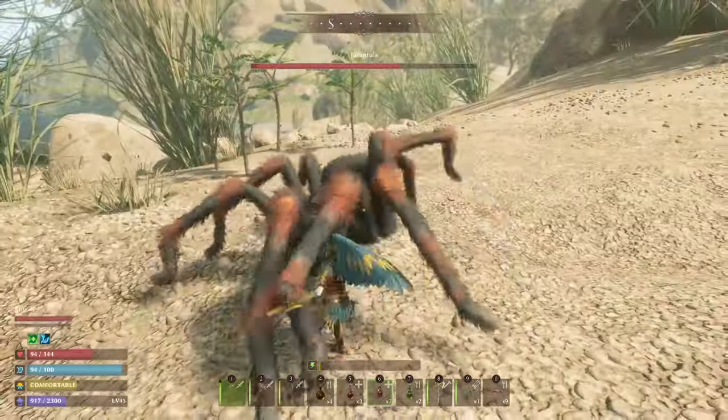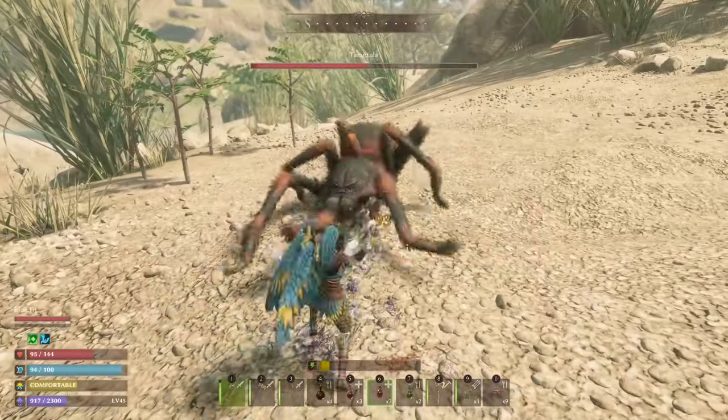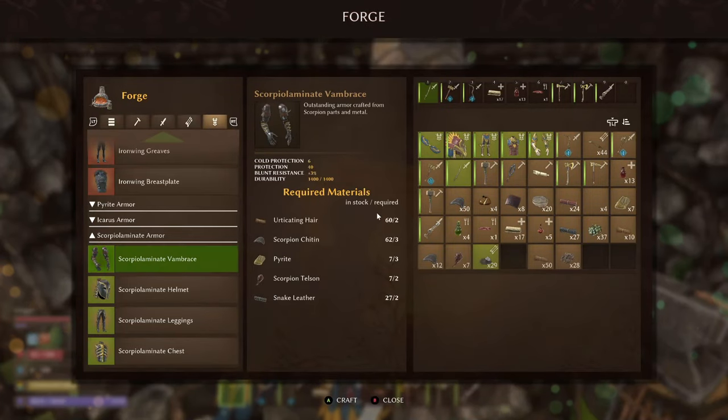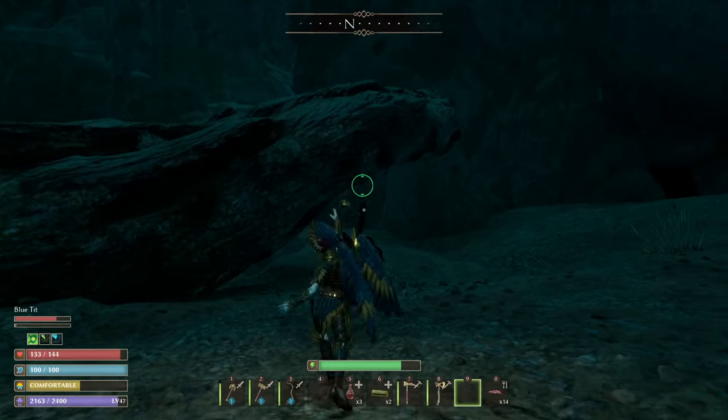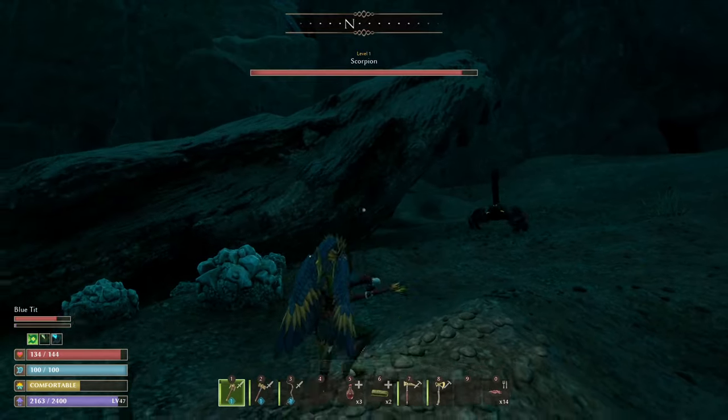You should get at least one urticating hair every time you kill one. You're going to need a lot of them to make the armor. Fourteen scorpion chitin. These guys are absolutely everywhere, so there shouldn't be too many problems finding them.